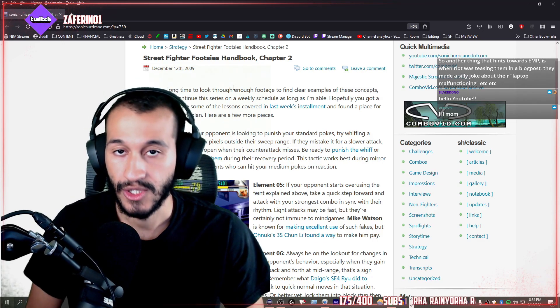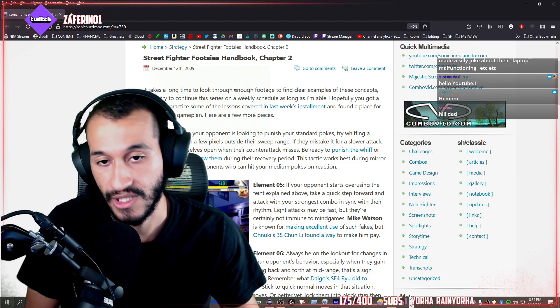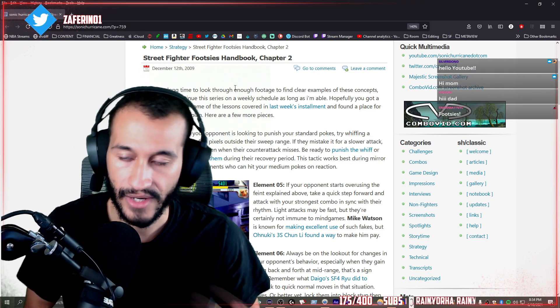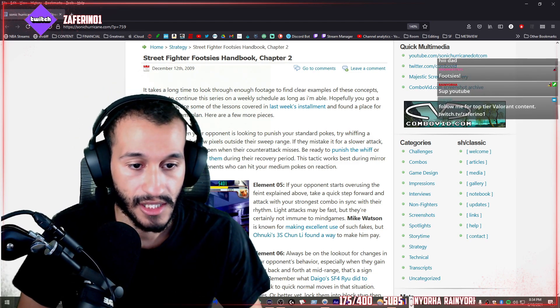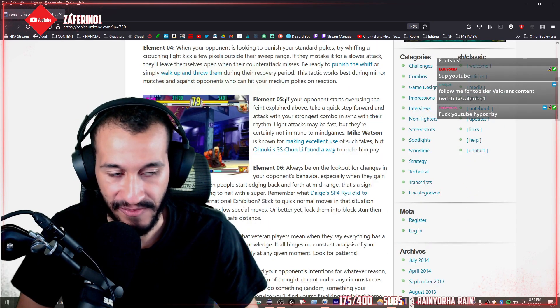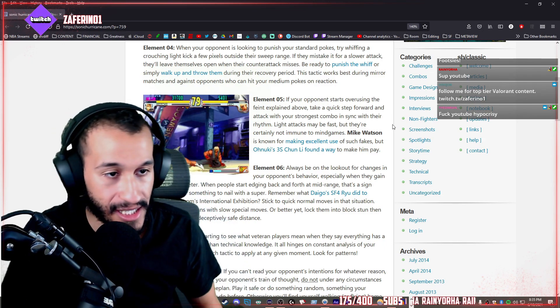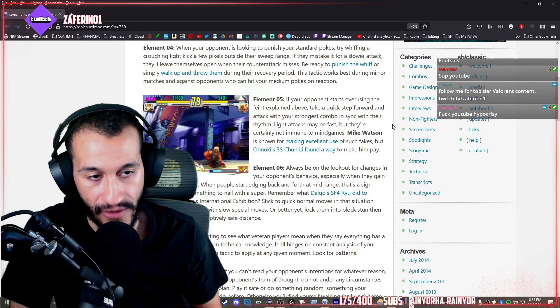The topic will be about countering feint attacks. The theme of chapter 2 of the Footsie's handbook has been revolving around light attacks. So now let us begin. Element number 5.